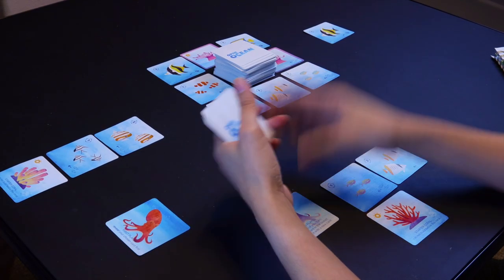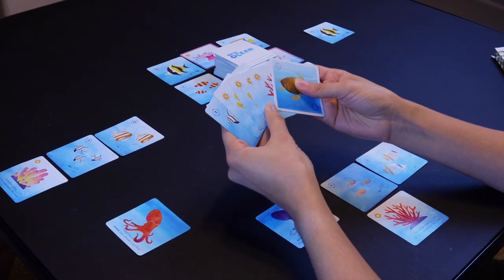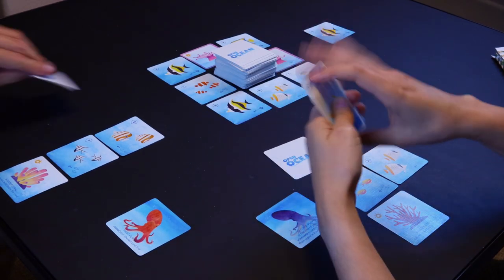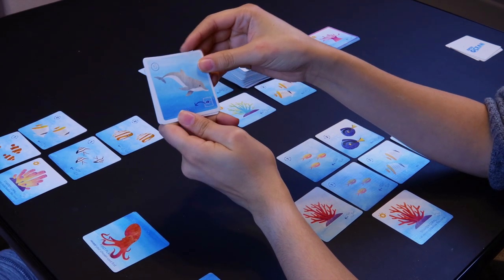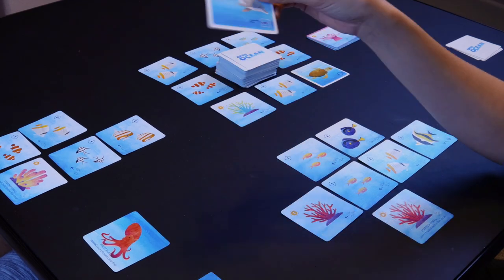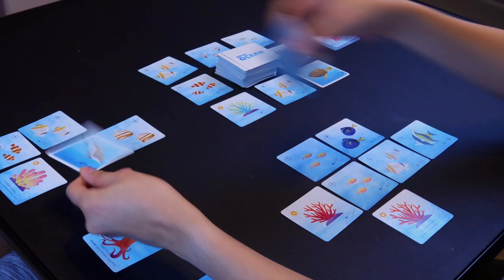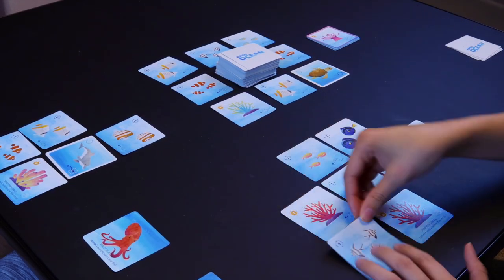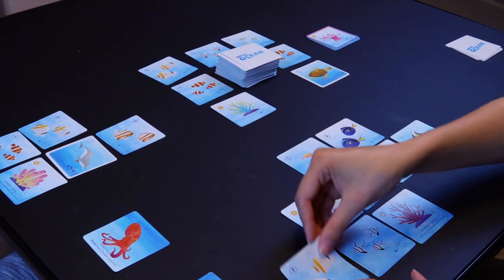Continuing again from the first step of picking a card and placing it upside down. Special cards like the Dolphin card have special actions. With the Dolphin card, you can take it and exchange another card from another person's reef, place it into your own reef, and then take that action — in this case, small fish attracting medium fish.